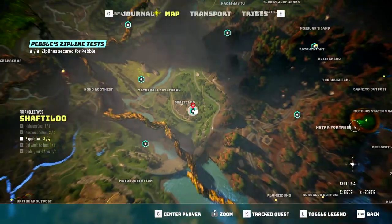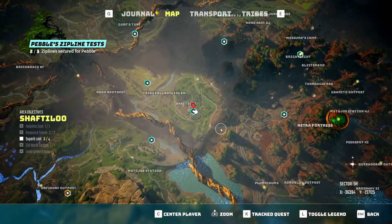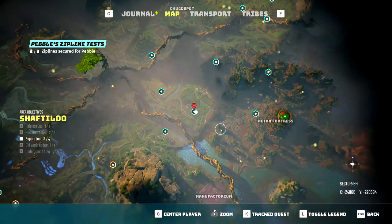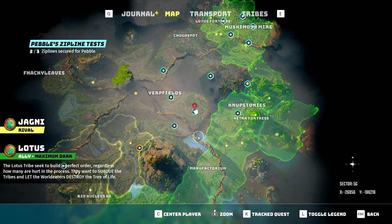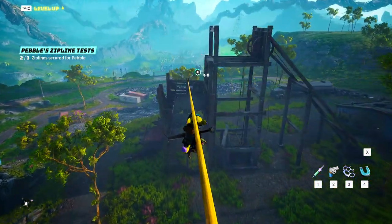The last location is in Verp Fields, as shown on the map. The actual location below the zipline is called Shaftaloo, so feel free to complete the area objectives if you want. The zipline will be at the top of Shaftaloo on a hill, with a rope going down into the top half of Shaftaloo.